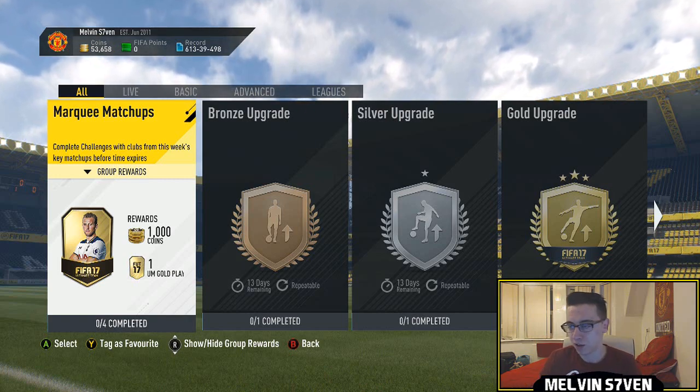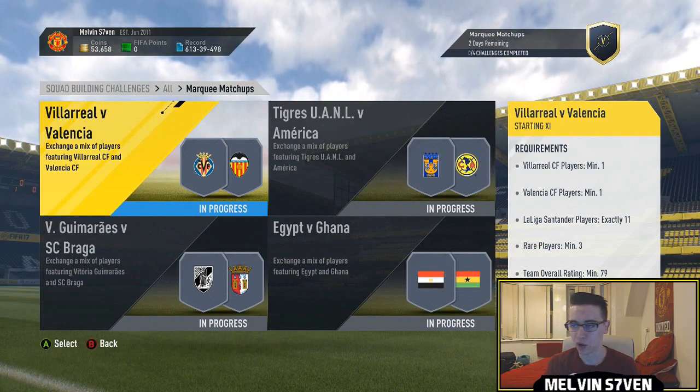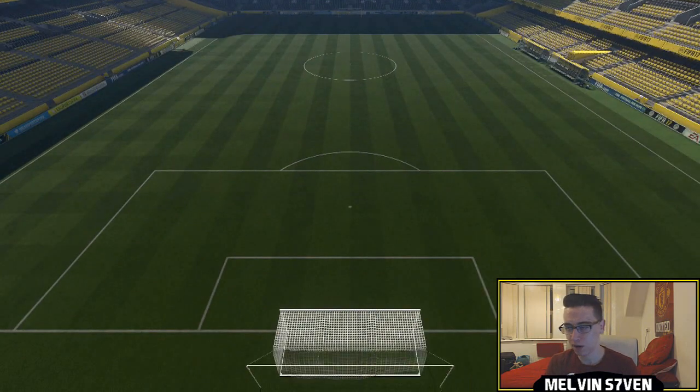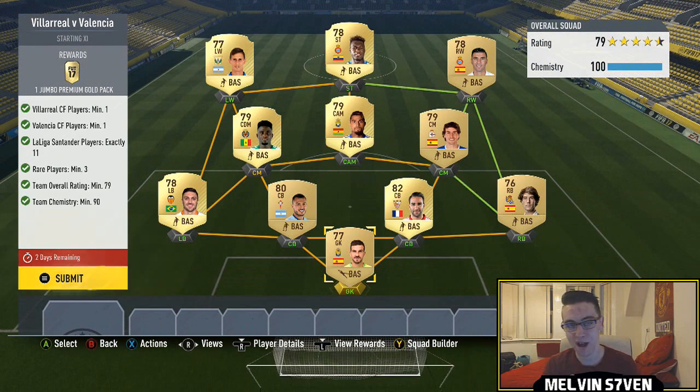What's up, Melvin7 here. Today marquee matchups are out — Friday 6pm, which seems to be their new time slot. The first one is Villarreal versus Valencia. Very easy as usual: one Villarreal player, one Valencia player, 11 La Liga players, three of which have to be rare, and 90 team chemistry. It also needs to be 79 rated.